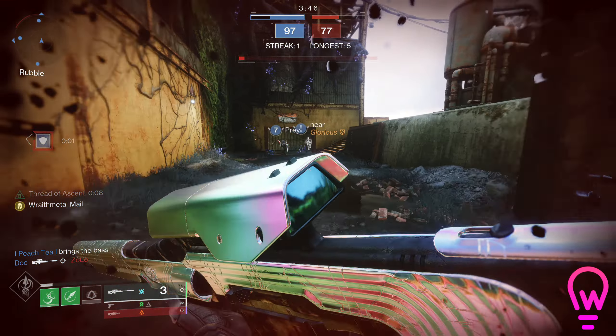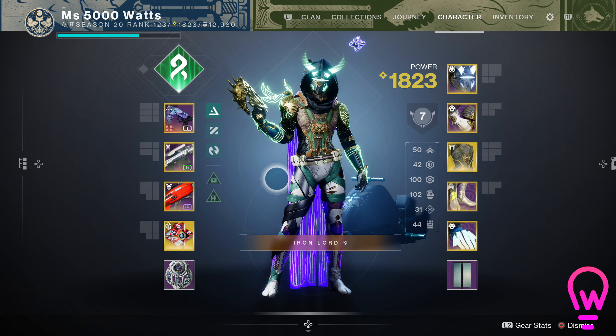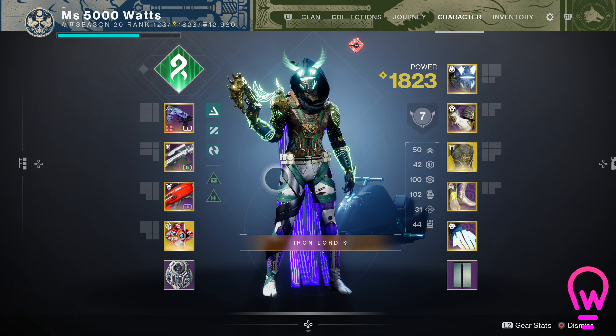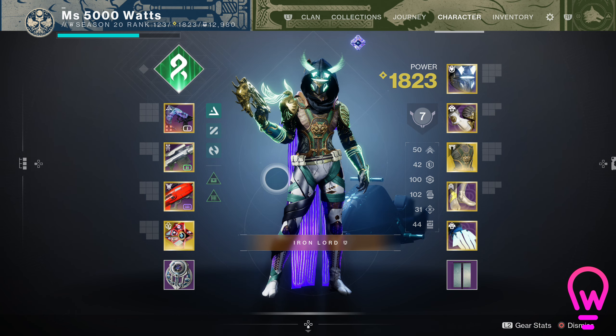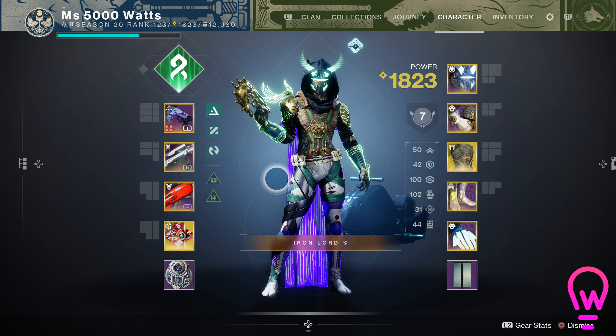This build is running 50 mobility with 100 recovery and 100 discipline, but we are essentially running triple 100s because of how Dragon's Shadow works. The reason I want 100 mobility is obvious — I'm a hunter, I need it so I can dodge. 100 recovery is always what I want in PvP; it allows me to disengage and re-engage way faster. And I want 100 discipline because I want to have my grapple up as much as possible. Grapple is just so good.